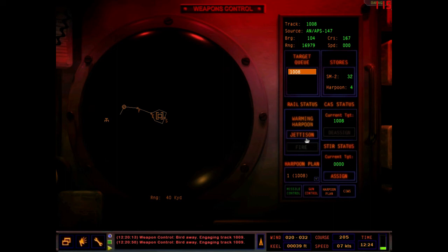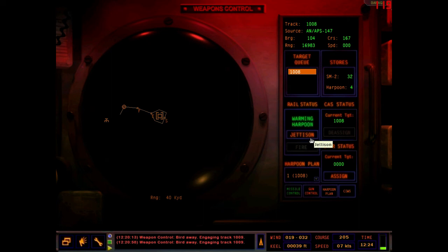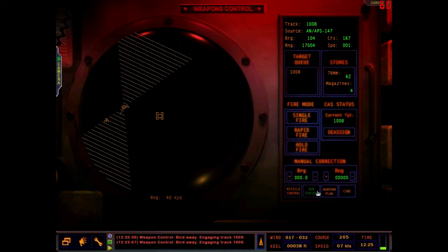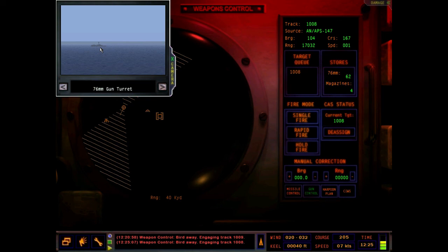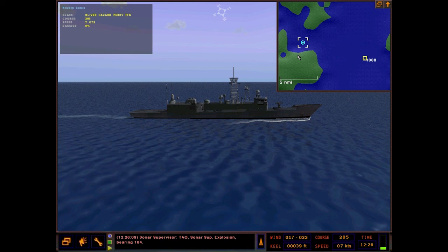Let's apply a Harpoon to this target. Go to missile control, load up a Harpoon on the rail. Important note: you cannot unload a Harpoon from the rail — you have to jettison it, so you just lose the Harpoon. Make sure you have a good solution and are really ready to fire before you put a Harpoon on the rail. Ready to launch — fire and confirm — and there goes the Harpoon. It's going to hit home. The Harpoon takes out missile boats like it's nothing.